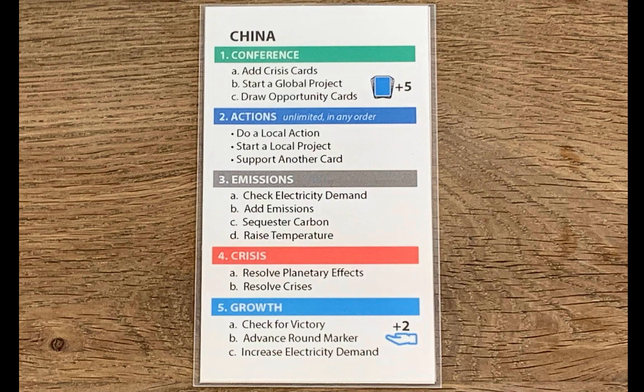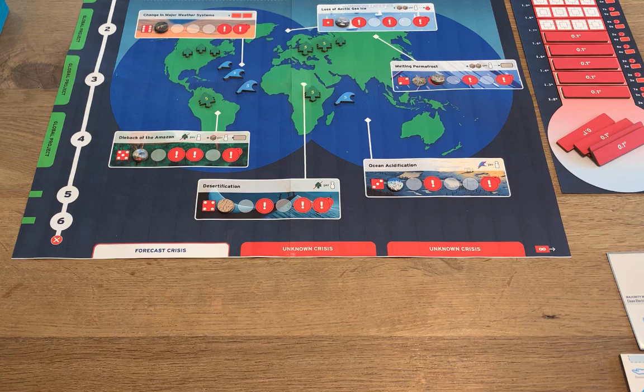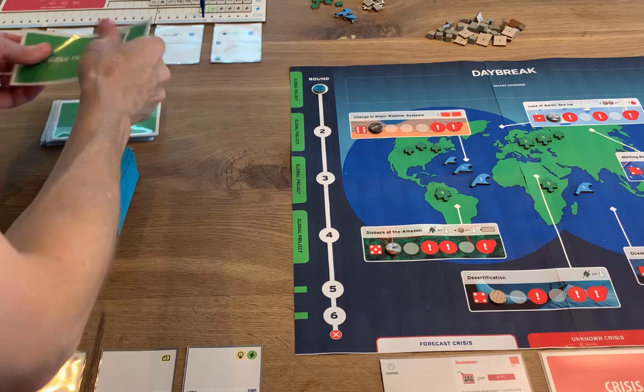Let's walk through the order of play to see how this is done. Each round begins with a conference step, where everyone comes together to make plans. The first thing you'll do in this step is draw and place the crisis cards that may affect you for that round. One of these will be forecast, and two will be unknown. You can talk about these as a group and discuss what to do about them.